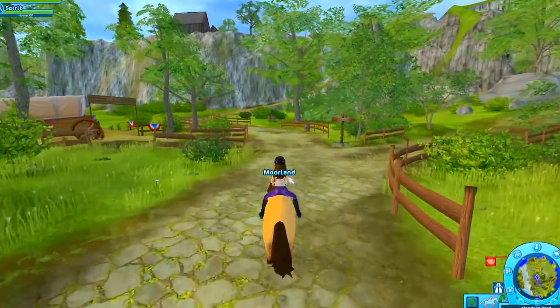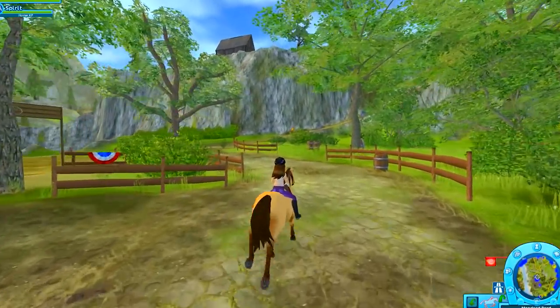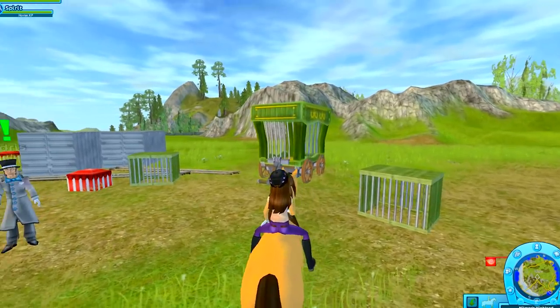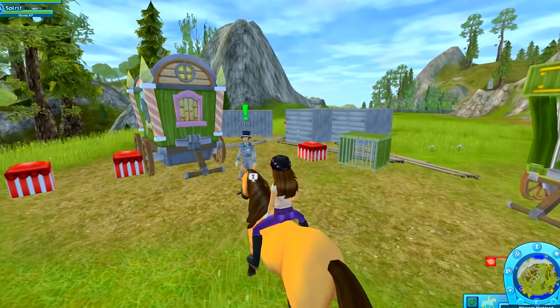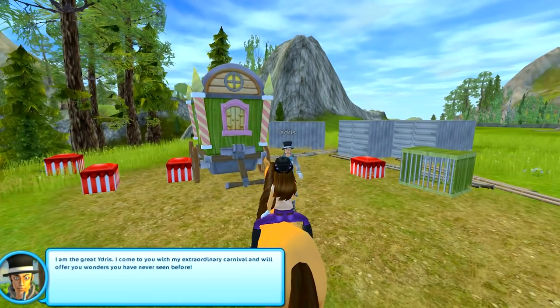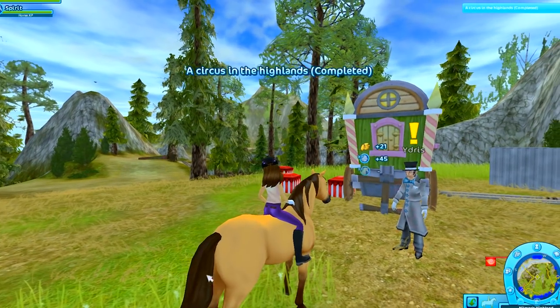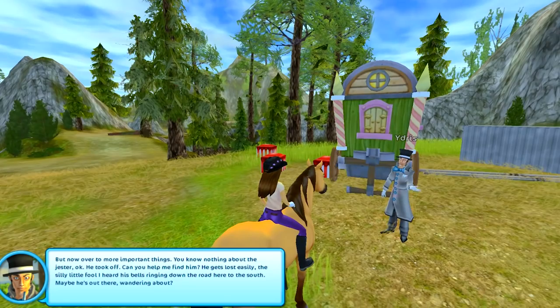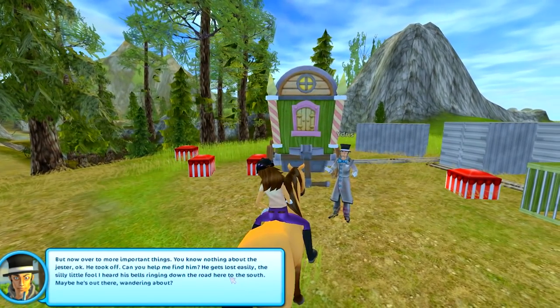Guys, I think there's a circus in town! Wouldn't that be exciting to go to the circus? Look it! Looks like they've got like an animal cage out. Let's talk to this person. A tiny horse and a human rider. Welcome to my carnival! It will offer you wonders you've never seen before. I'm setting up the carnival here on the hill. Maybe you can help me find the jester — he took off riding a horse. He gets lost easily, silly little fool.